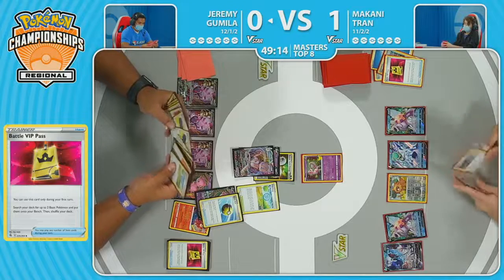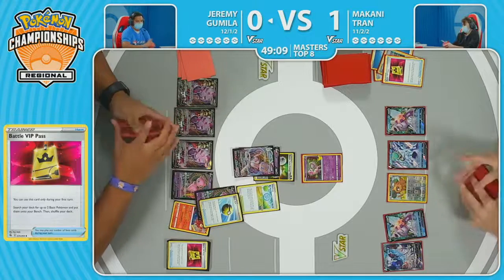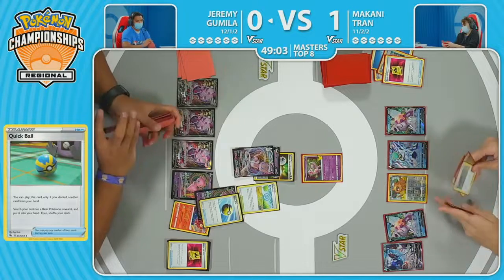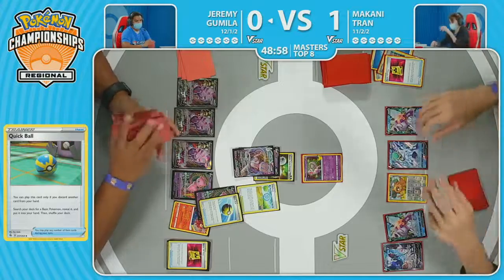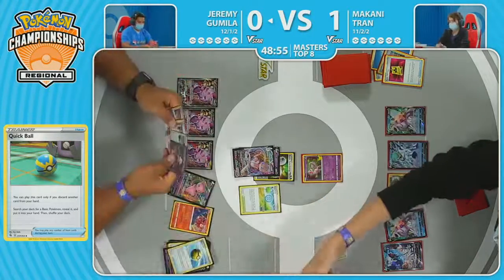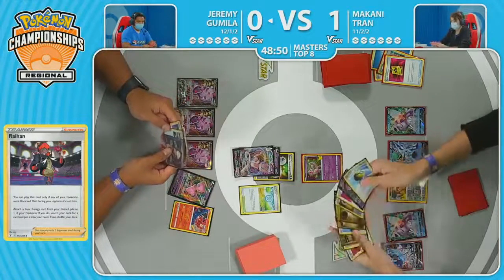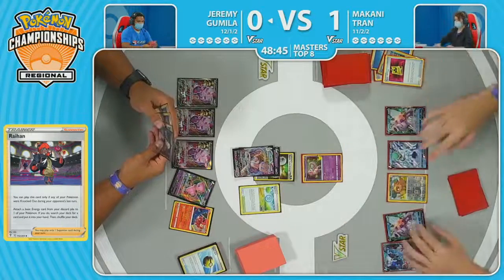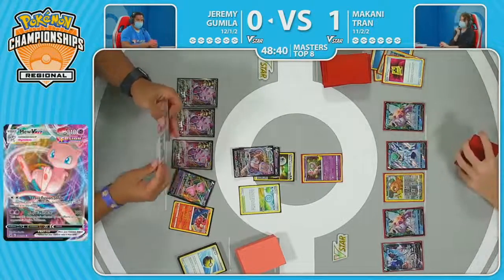Makani does have that Melanie in hand to go along with the Training Court. But you don't want to use Training Court to bring back the energy to attach — because then you can't use your Melanie for next turn. So leaving the Water Energy in the discard pile — super important to still plan ahead. Makani also has that Raihan in hand, another way to attach from the discard pile. Using the Melanie, the Raihan, and the Star Portal all in combination to make sure you're able to quickly set up another attacker.